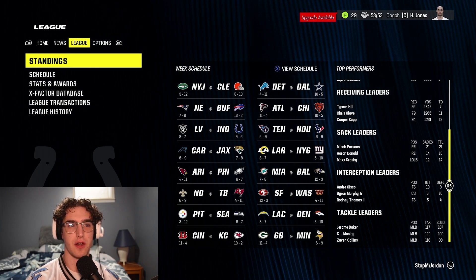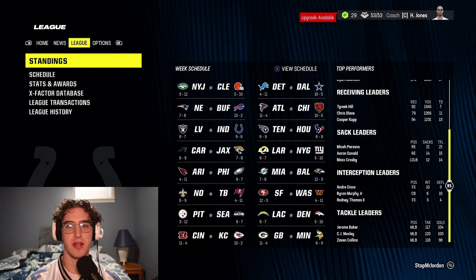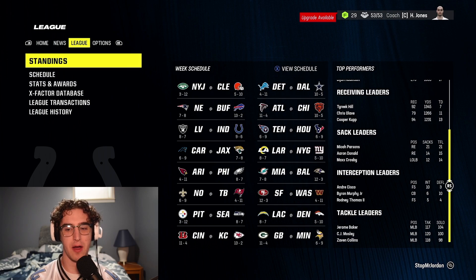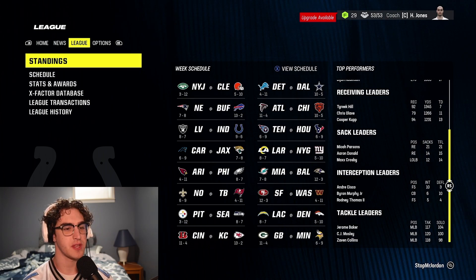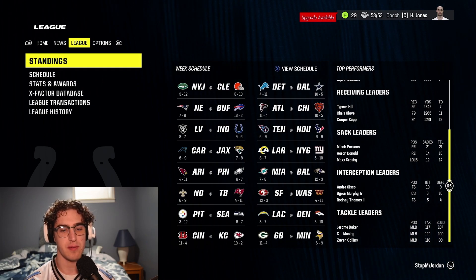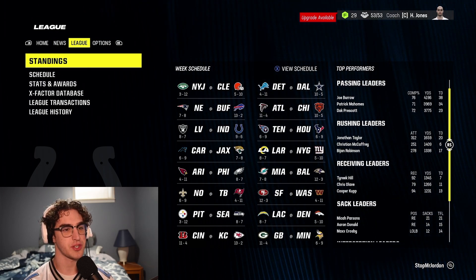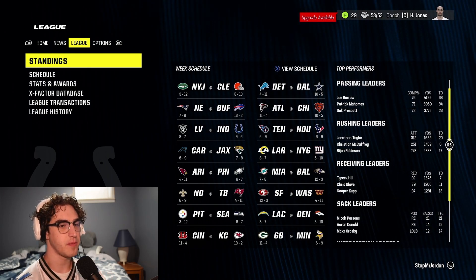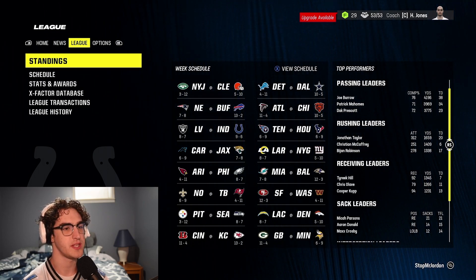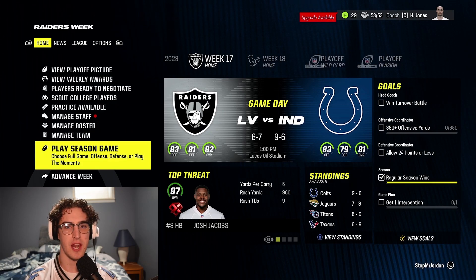Looking at league leaders: Andre Cisco holds the top interception spot by a mile. Rodney Thomas is in the top three with five picks — three picks in our last two games. He's been unbelievable. Jonathan Taylor leads the league by a mile — 250 yards ahead of Christian McCaffrey with 20 touchdowns. Let's see what we can do this week heading into the game.